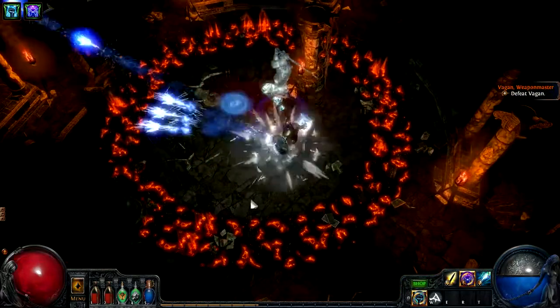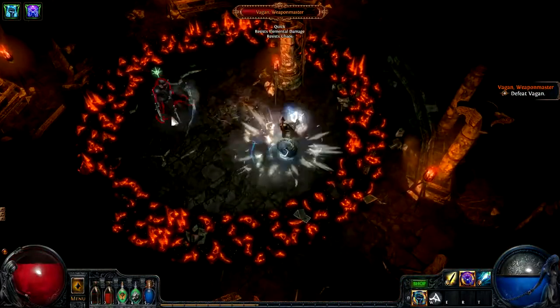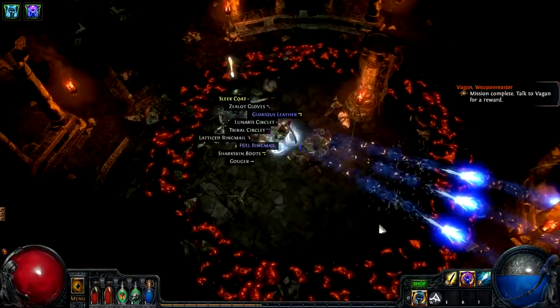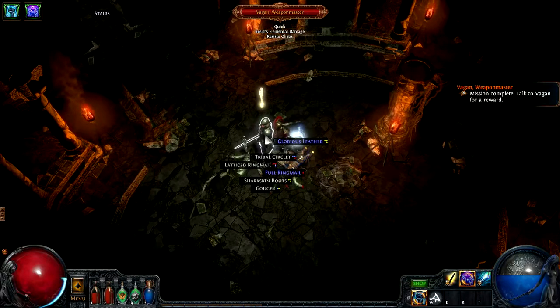He's summoned a Ring of Fire around him, which keeps me locked into the middle. I've cursed him. I think I have the advantage with range, as long as I can keep away from his leap slams. So I'll just grab the items he dropped and talk to him.